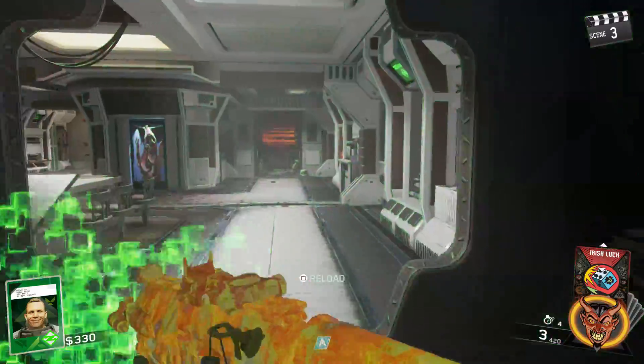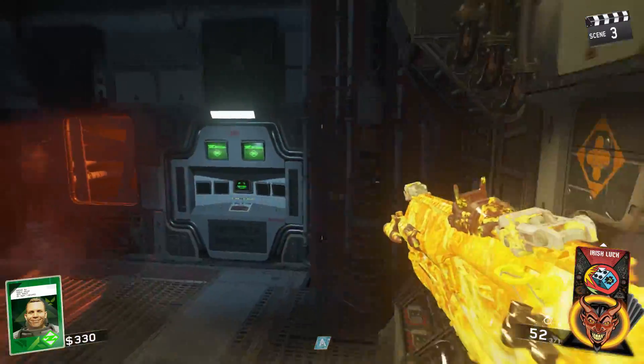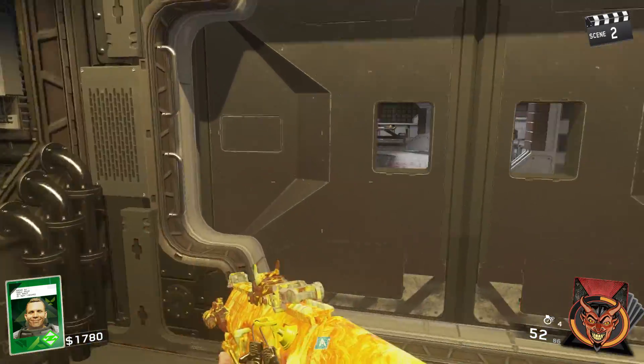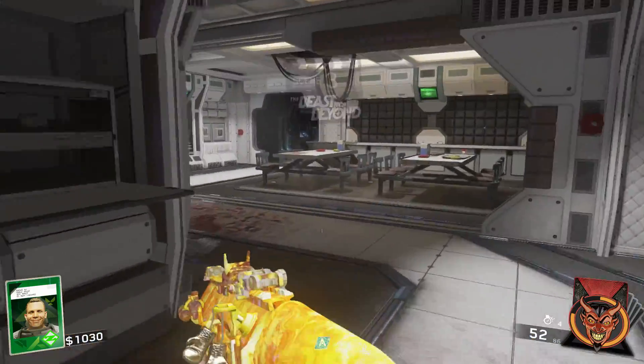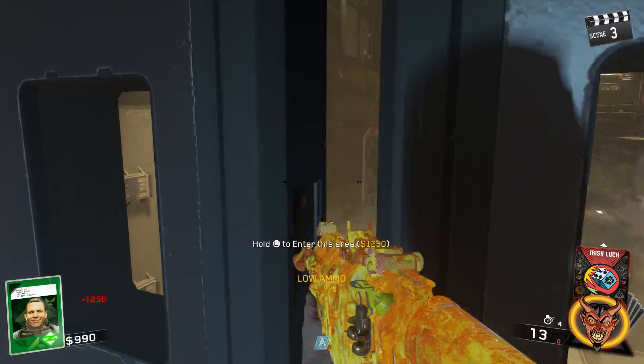To find Neil's head, you can either take the left route from spawn through the electricity trap room, up into the operating room and then into the crater room. But I prefer to take the right route from spawn through the cafeteria area, then up past the Proteus wall buy, and then into the crater room.